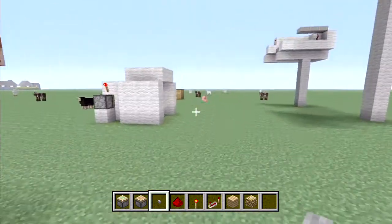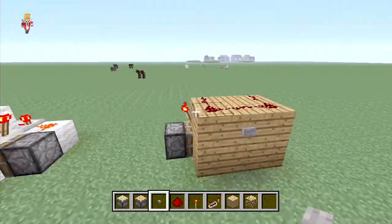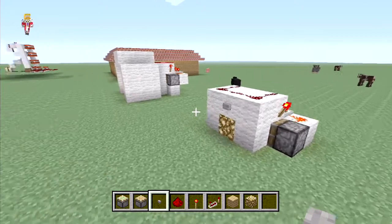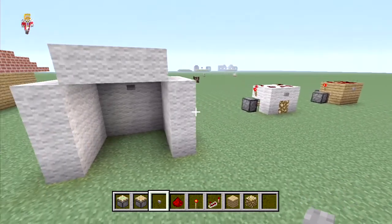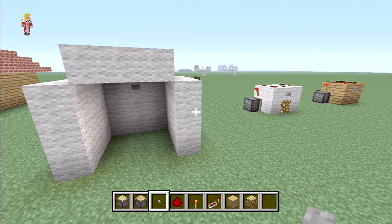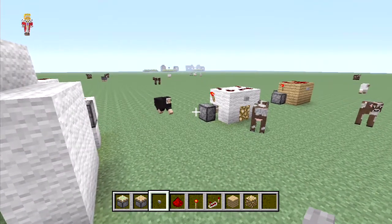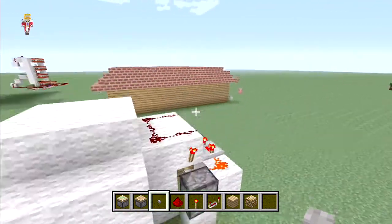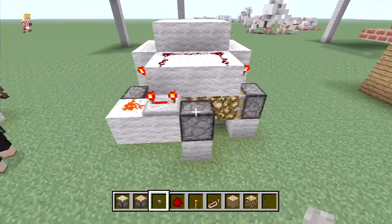Sorry about the short episode guys — it was just a very simple one to build but I think it's really useful. If you're building an adventure map you can light up or darken the room whenever you want. You can hook this up to some sort of other redstone circuit or a clock so the lights come on and off at certain times. I think hooking it up to a clock would be a really cool idea.